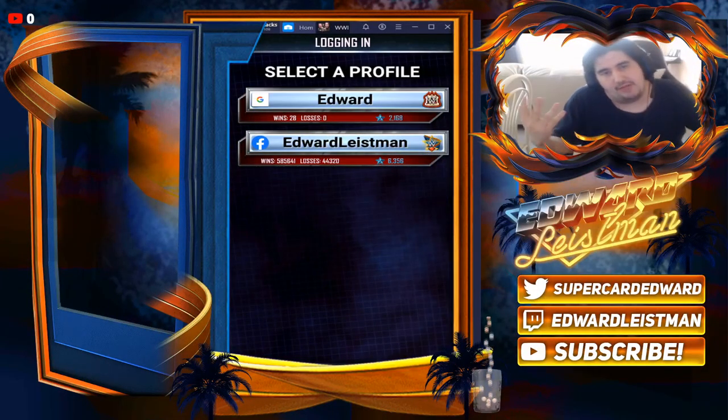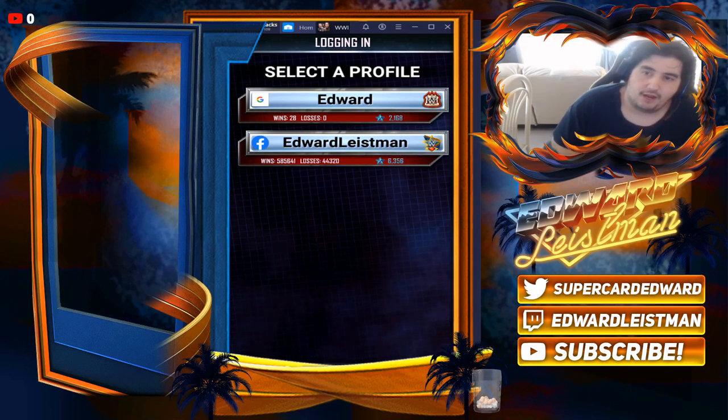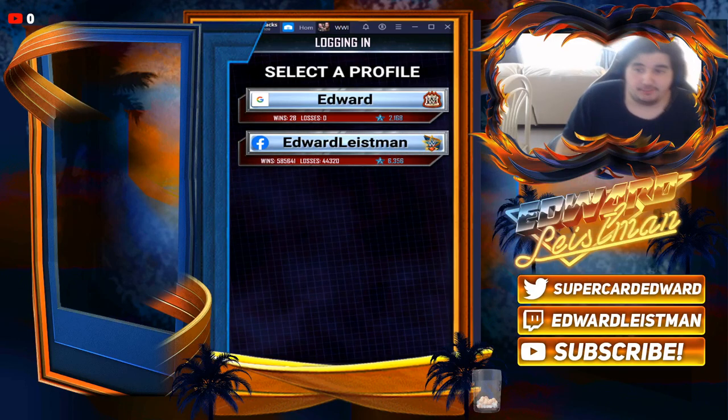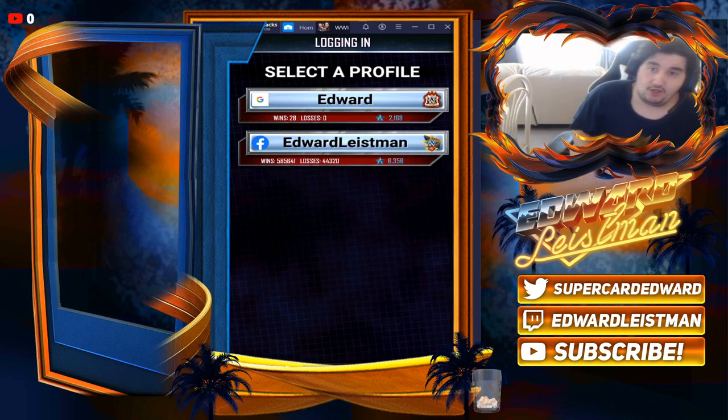What is going on guys, welcome back to a brand new WWE SuperCard video, it's your boy Ed. We're officially on day one of the super pass releasing, and for all of you who want to get it cheaper, this will honestly be the best strategy. You could pay ten dollars, or you could be smart and save twenty percent off and only pay eight dollars.